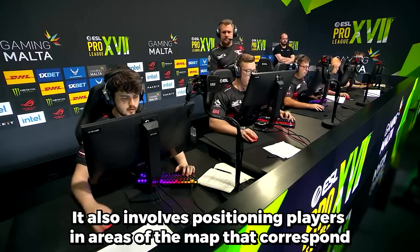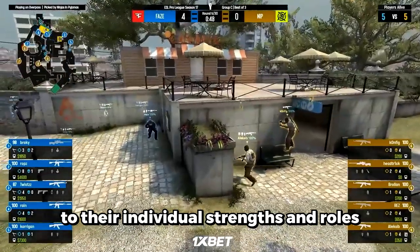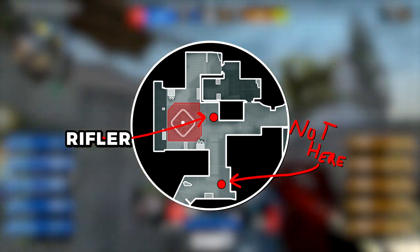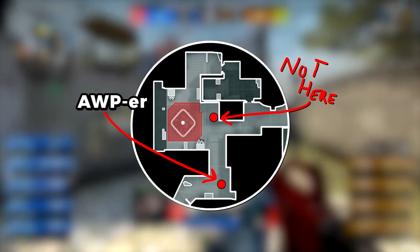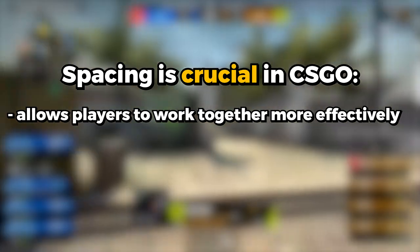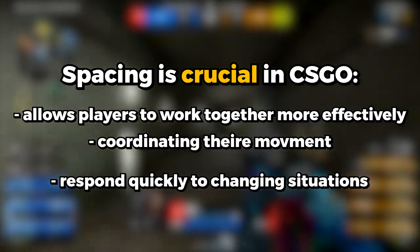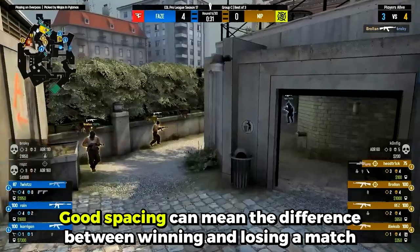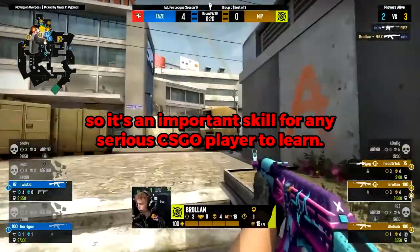It also involves positioning players in areas of the map that correspond to their individual strengths and roles, such as placing rifles in areas where they can hold down choke points, or positioning snipers in areas where they have clear sightlines of the enemy team. Spacing is crucial in CSGO because it allows players to work together more effectively, coordinating their movement and responding quickly to changing situations. Good spacing can mean the difference between winning and losing a match, so it's an important skill for any serious CSGO player to learn.